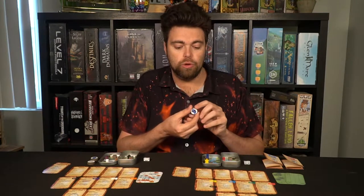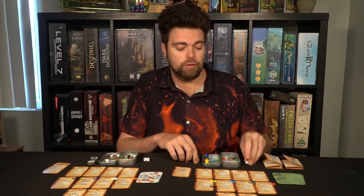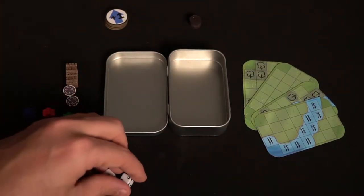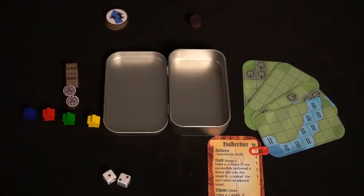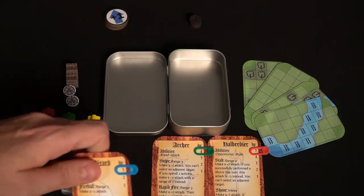There are also tokens you'll use when you rest or when you are defending or blocking from line of sight, as well as some dice for attacking. To begin the game, take two of the terrain pieces and place them inside the tin, one on each side. Then decide who plays first and picks their character first.